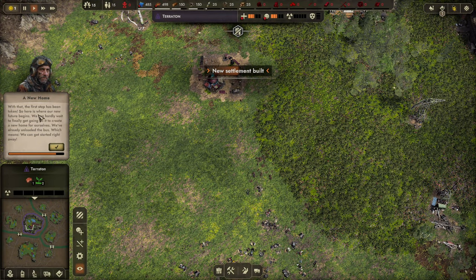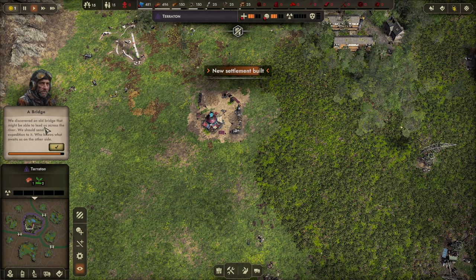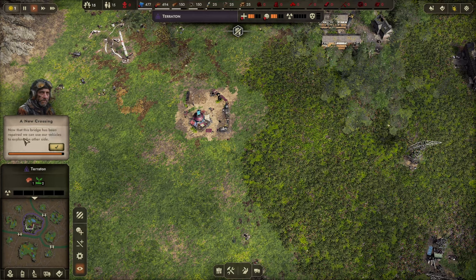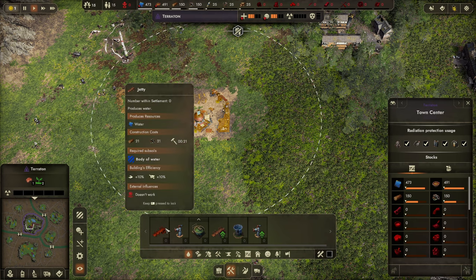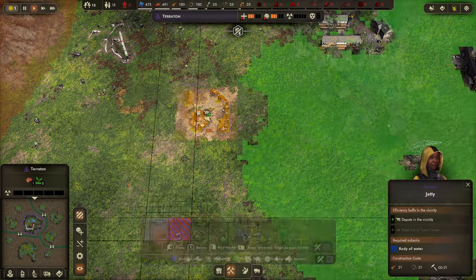There's an expedition to rediscover the old bridge that might be able to cross the river. We've got expeditions now — the bridge has been repaired and we can use vehicles to explore the other side.